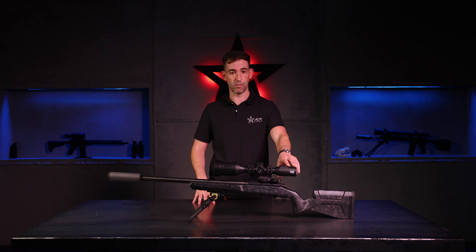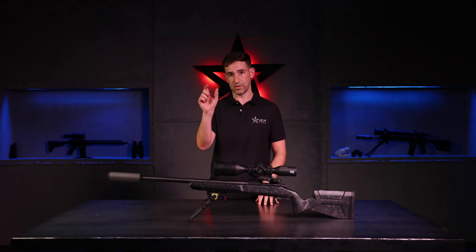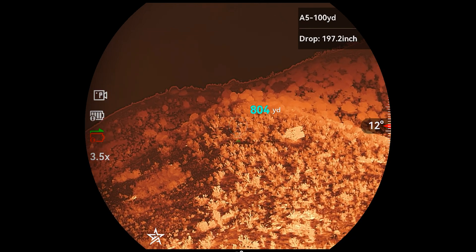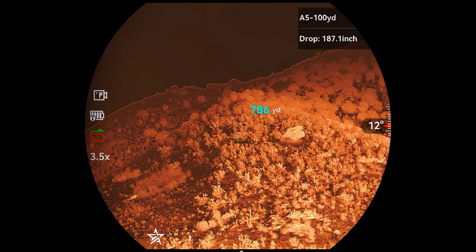A couple of other things: we've got more options for your BDC aiming point style, so you'll have a couple of different options there. We've also moved the LRF readout closer to the center of your actual aiming point. That way, when you're using your ballistic calculation, you don't have to divert your eyes all the way up to the top right-hand corner of the screen — it's closer to the center of your crosshair, so it makes for an easier flow as you're trying to get on target.